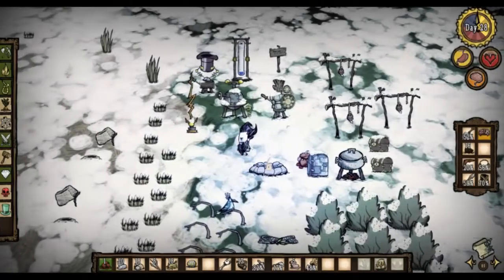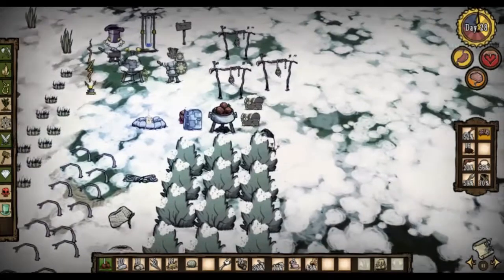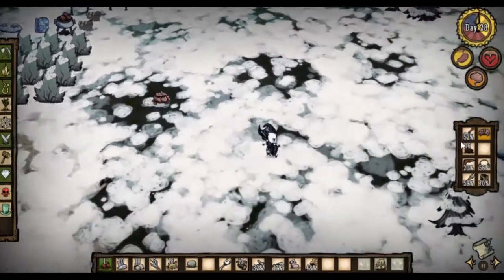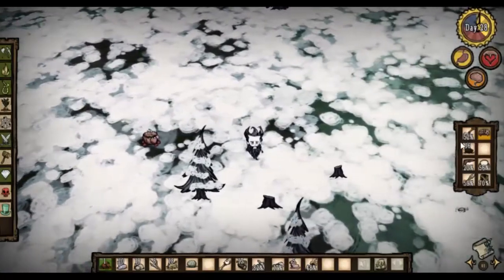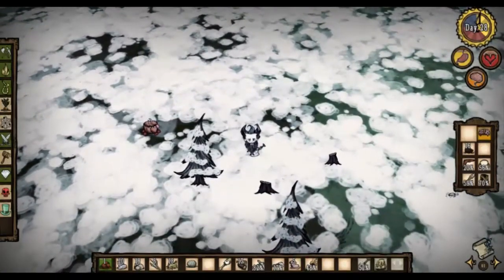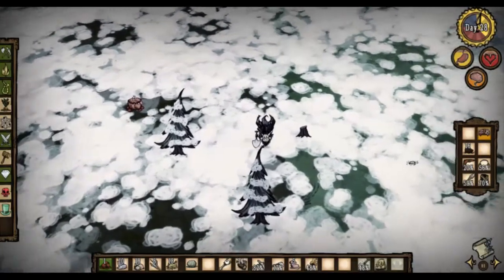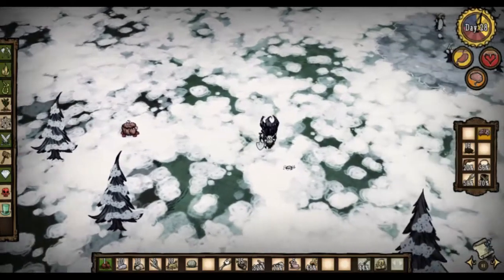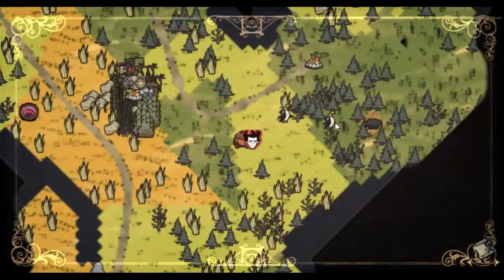Well hello everyone and welcome back here to Don't Starve. We are just about to go out and get a couple of resources that would be really useful for us at this point. One of them is charcoal and the other one is silk. So what I want to do is set fire to a few trees on the way and then after that we will go and say hello to the spiders.